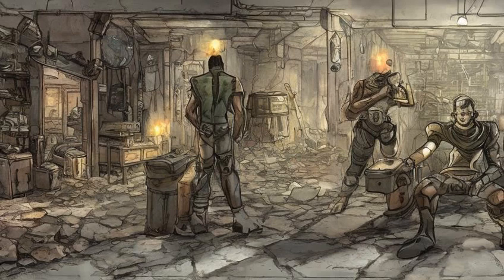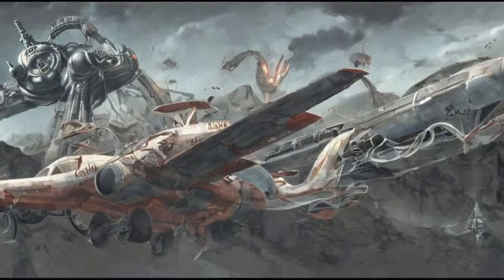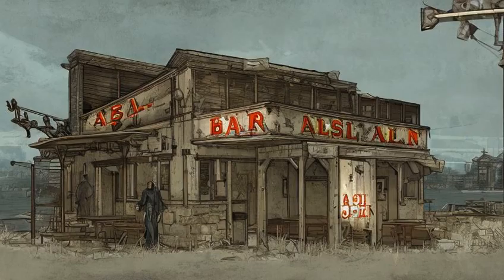He can be encountered at these locations: in a ruined house next to the ruined diner between Hangman's Alley and Vault 81, the Dartmouth Professional Building, the church in Hyde Park, near Skylane's Flight 1981, and in the abandoned house with the bar and restaurant sign near the Nahant Chapel.